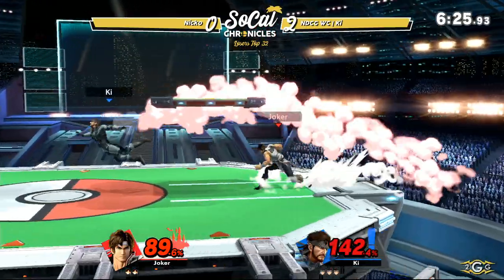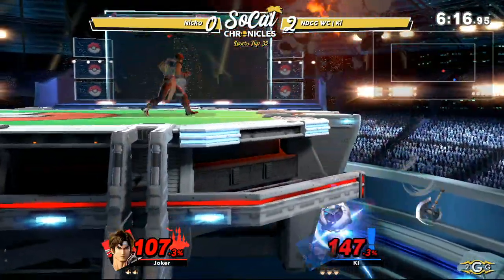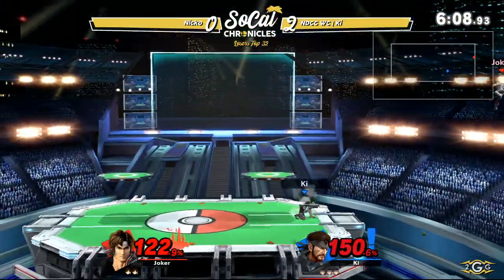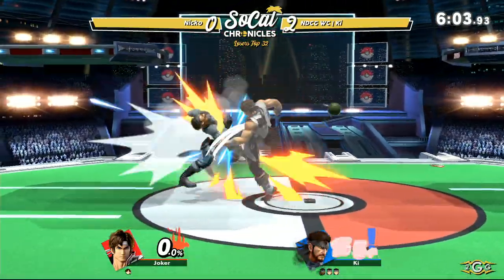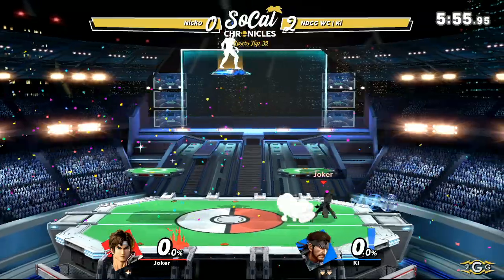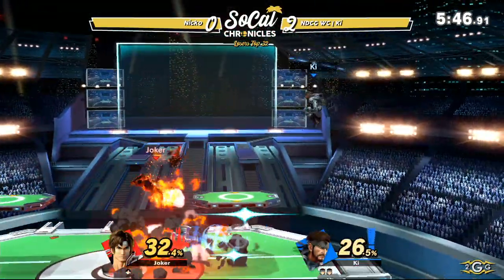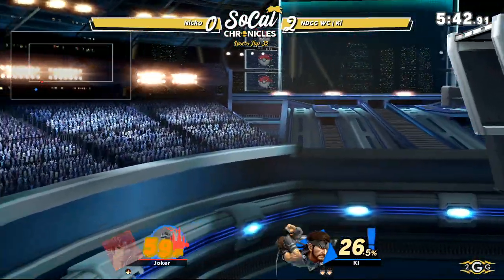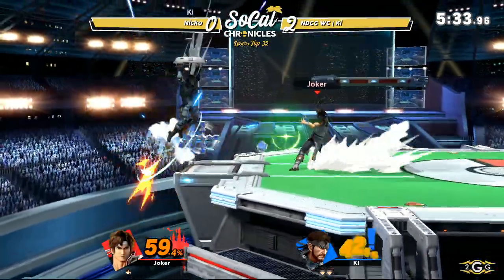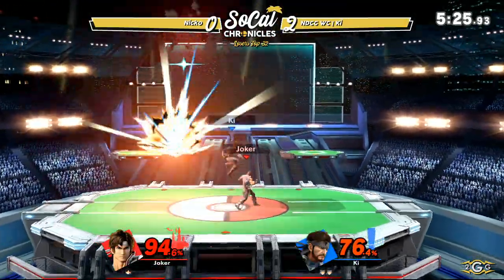Both the down air and grenade connect — a ton of damage on Nico in just a few seconds. Even the Nikita to cover the ledge doesn't work but it's a lot of pressure. The holy water doesn't quite get the setup into a forward smash, but still looking really good for Ki. Richter doesn't have too many options off stage, so that was a free Nikita kill. Nico is able to clean up Ki's first stock though. Double dash attack tries to end his life with a spike — that was a really risky dive to make it back to stage.